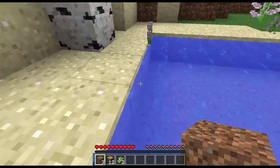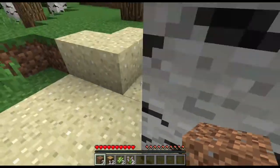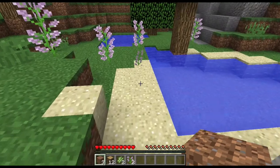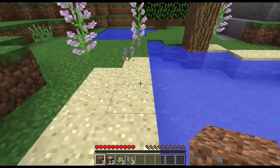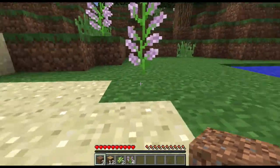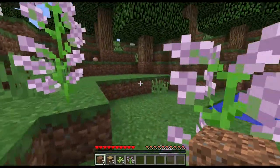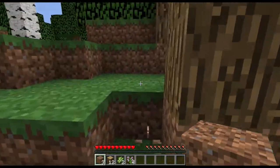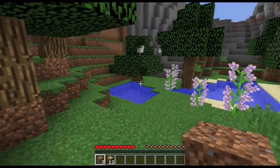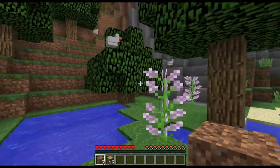We have our first sugar cane. You see these items are already just floating here — that's because when the world generated it first put flowers here, then decided to put sand, and once it had sand it realized the flowers couldn't survive, so they kind of drop off and die. Now let's get this brown mushroom — so now we have lots of flowers, plants, and mushrooms.